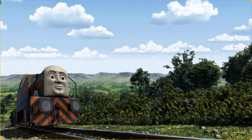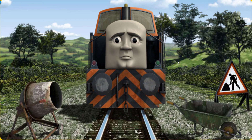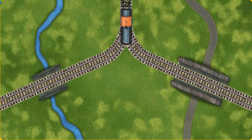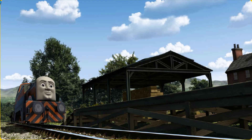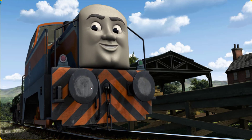Den set out for Farmer McCall's farm. Suddenly, Den had to stop. Because of track repairs, he would have to go another way. Find the track that goes over the shortest bridge. Let's go! Den arrived proudly at Farmer McCall's farm. With your help, he was right on time.